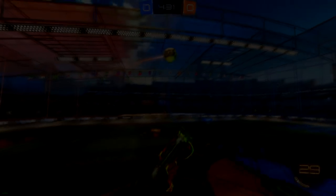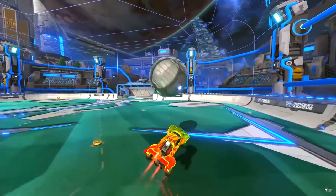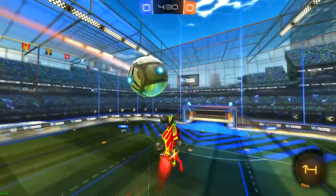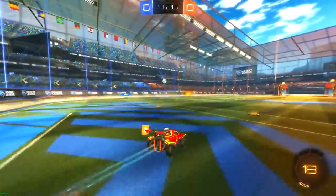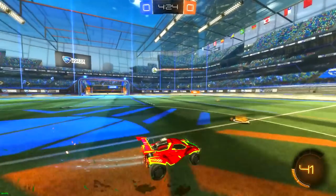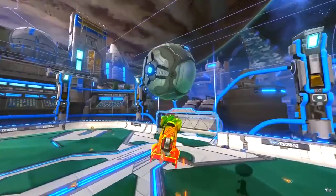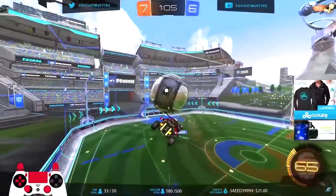You can see it's basically an air dribble to bump — you start an air dribble from a bounce on the ground, take a touch, and then get in between the ball and the opponent, so the opponent is pretty much forced to get bumped by you.